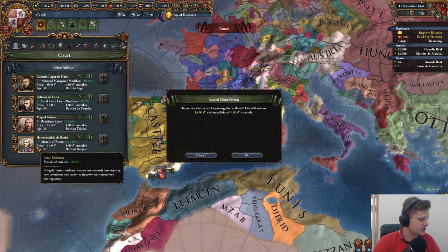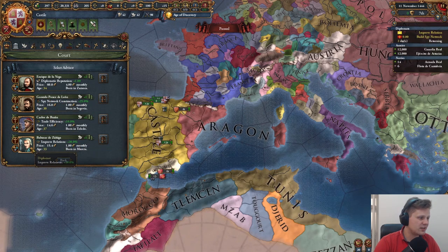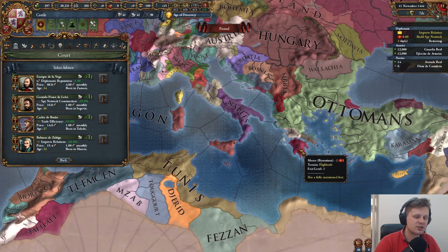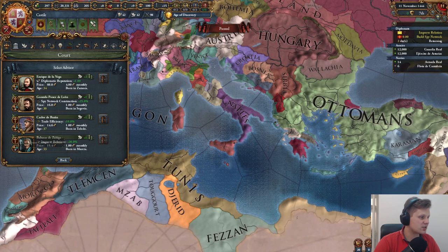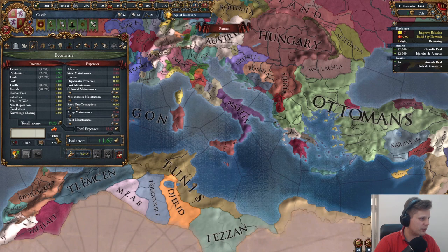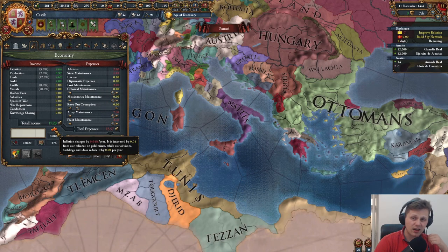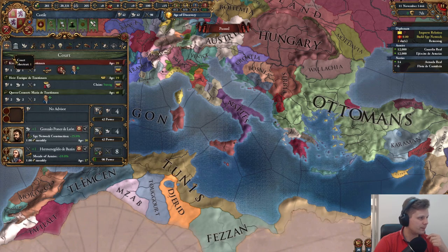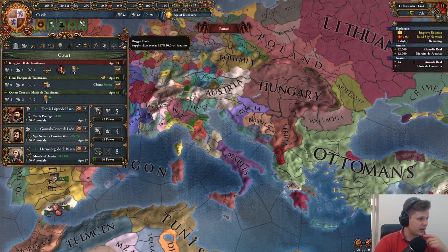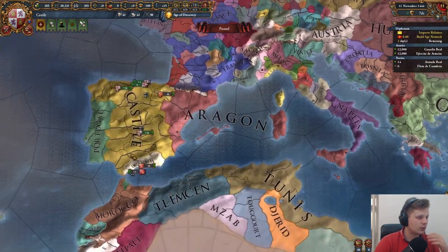For advisors — morale of armies, yes please. We have improved relations and spy network construction. I think improving relations is useful, but building up spy network right now is quite good since it will help you with sieges. We could do yearly inflation reduction, but my inflation is really low — only going up 0.04 per year — so we don't need that. Missionary strength? No. Yearly prestige plus one is quite nice, and combined with the patrons of the arts it could be very very good.